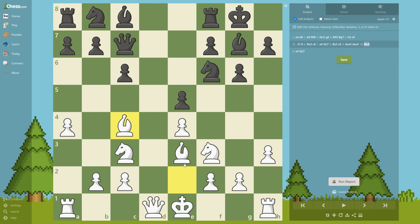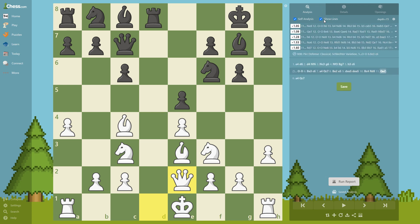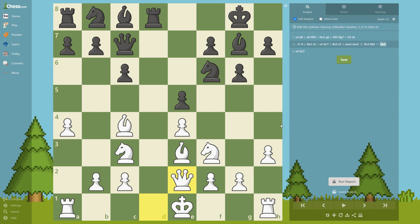Moving Bc2 times is kind of, I don't know, maybe wasting time. But okay — Bc4, Rd8, Qe2. And that's it for this position; it's saying that we are better here, the computer also is saying that we are better. We are nicely developed.